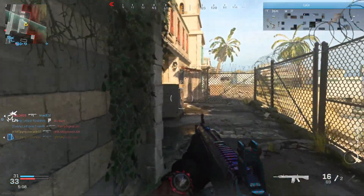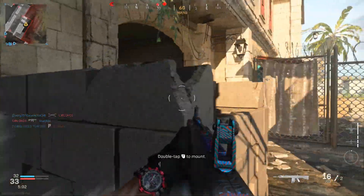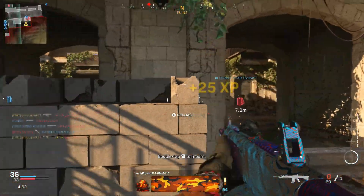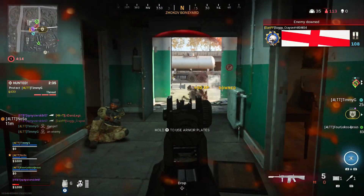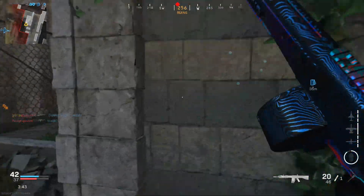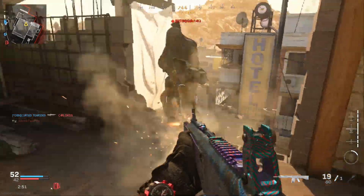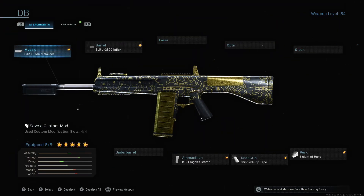I like that tighter pellet spread for hipfire with the choke, which is also why I'm using the one milliwatt laser — I'm always hipfiring with this. I don't like the five milliwatt laser because I don't like being visible with that thing shining all the time. I don't think the optimal way to use the Jack 12 is by maxing out its damage range, so I don't really see a reason for the Forge Tac Marauder in this loadout. The 20-round mag is more than enough ammo in both multiplayer and Warzone. The 32-round drum mag is fun but it's overkill and not worth the brutal mobility nerfs. Eight rounds you can get away with in multiplayer, but it's just not enough to finish people off consistently in Warzone.